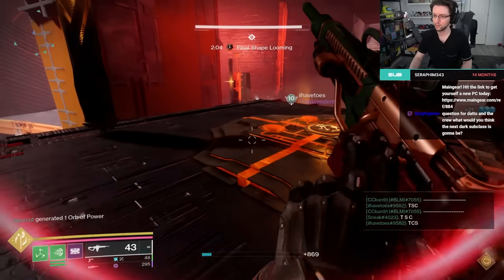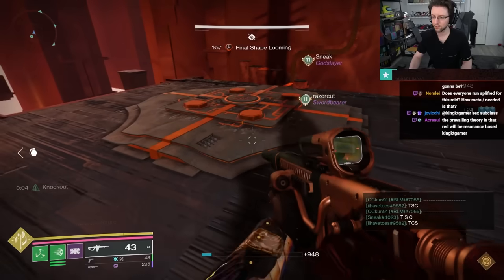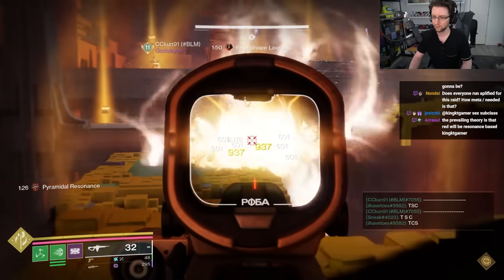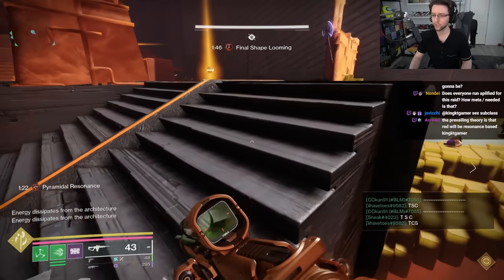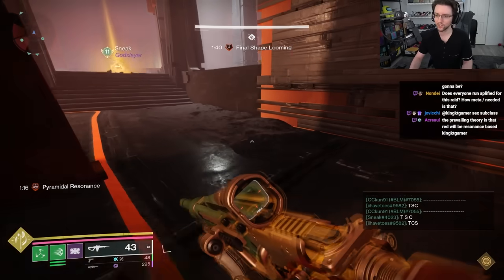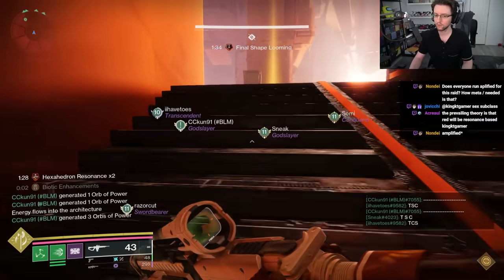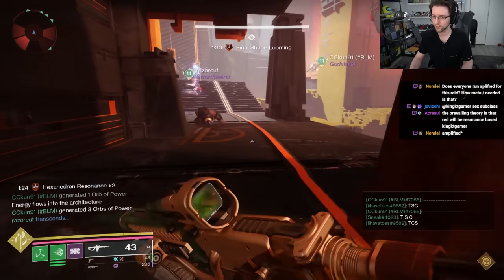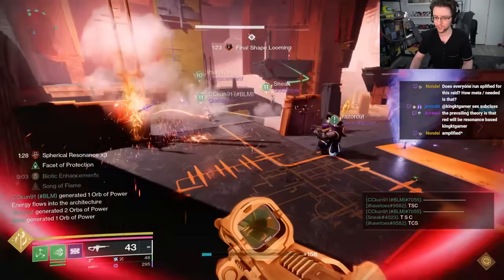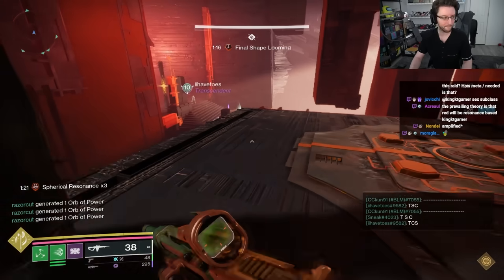The 3rd challenge is where you cannot pick up the same kind of Resonance 2 times in a row, and this persists for the entire encounter, including between rooms. Just don't pick up 2 of the same in a row. A simple strategy is to do an intentional failure in each section of the fight, spawn in all the Resonance that you can — it should only take a couple of back and forths — then the plate players go grab the Resonance that they need and the backplate players grab what they need, you kill off your Subjugators, and you lock in. This ensures that all the front plate players get exactly what they need without having to worry about picking up dupes. Make sure everyone is ready at the same time and just lock in all at once.